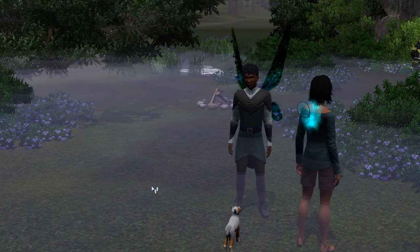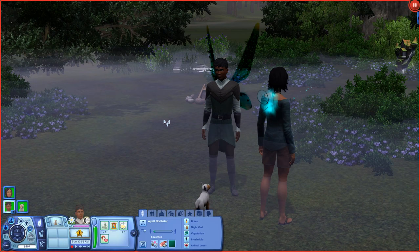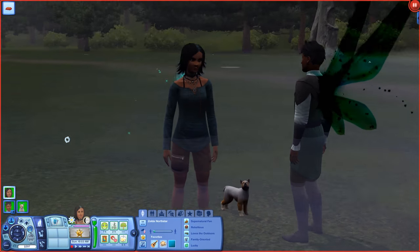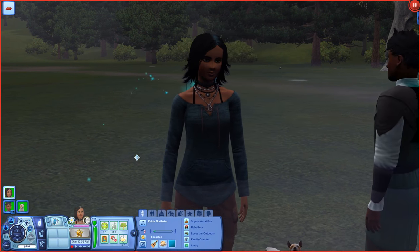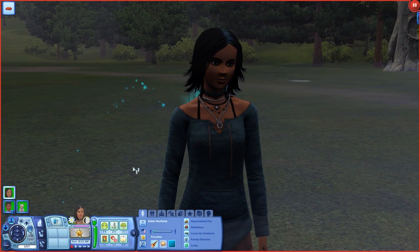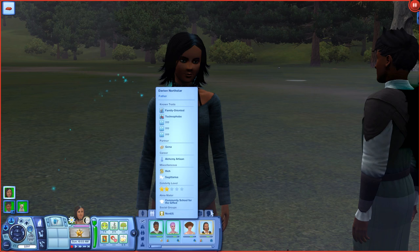Let me introduce the Sims we're going to be using for the challenge. We have actually gotten to know these Sims before, though a lot of you have probably never heard of them. This is Zelda Northstar, and she is actually the first child of Darian Northstar from the Northstar Legacy. She's not genetically related to either Darian or to Gina — she was a fairy foundling.